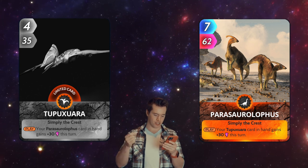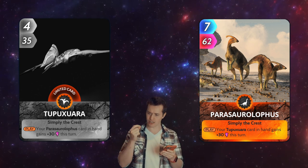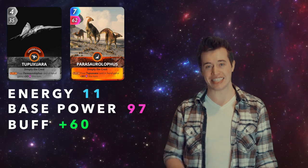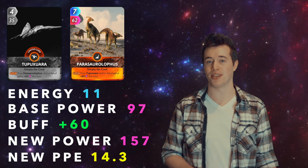I'm going to give you a dino combo, but I'm going to read it off my phone because I hate how hard the dinosaurs are to pronounce. The Tupuxuara and the Parasaurolophus. Total energy cost: 11. Total base power: 97. These two add a buff of 60. This makes their new total power 157, and their new PPE 14.3.